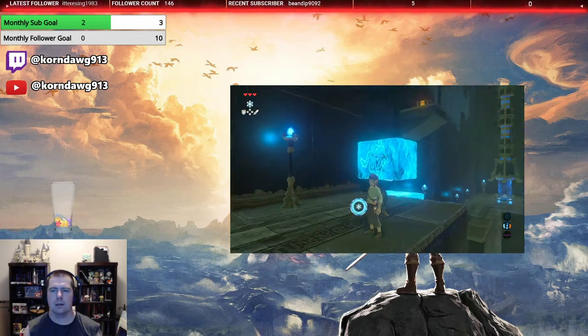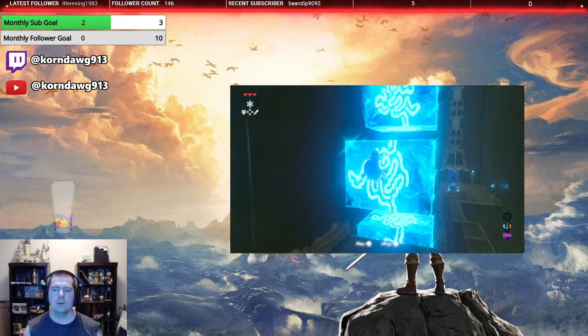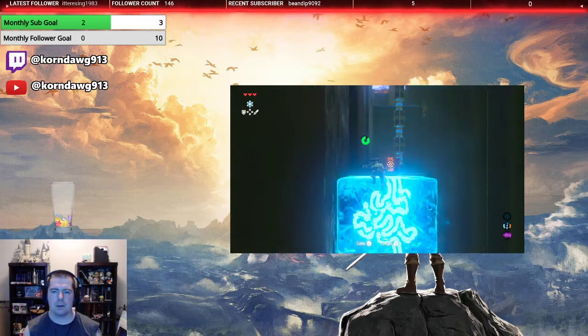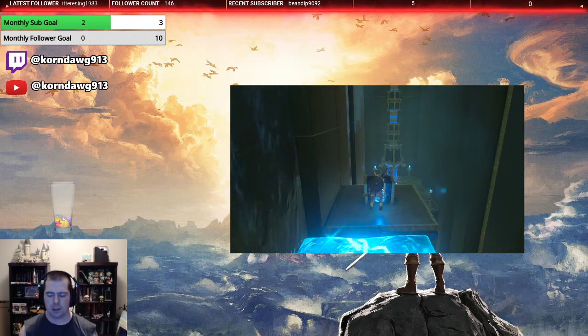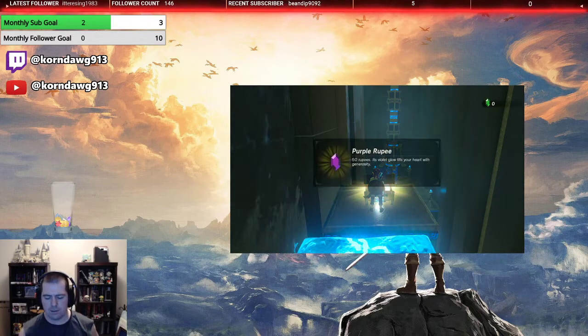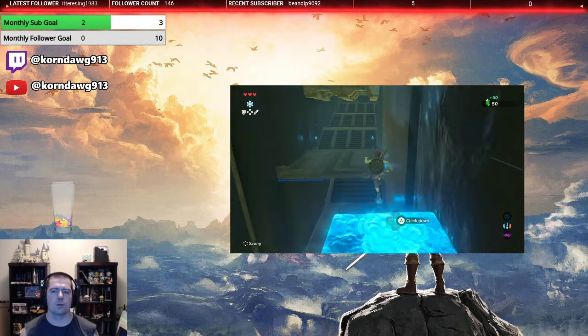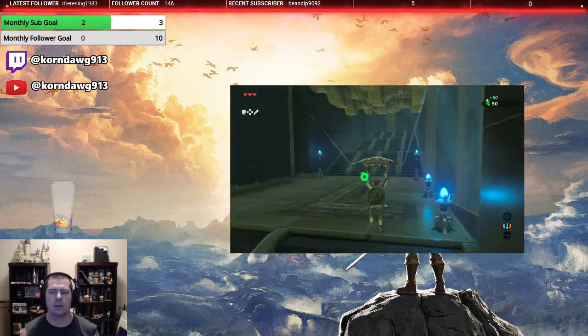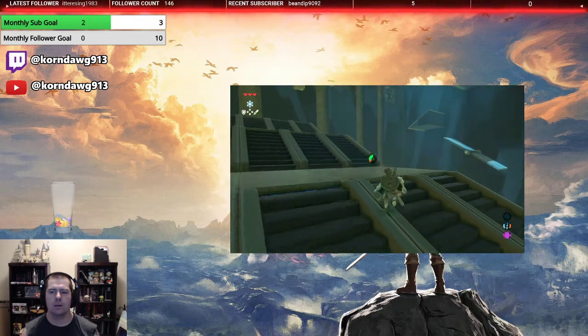Before we move on, we're gonna do a little bit of stair-stepping. We go up, we go up again. We don't jump on top of the treasure chest. Here is the hidden treasure chest of this particular dungeon — it contains 50 rupees, the first rupees we've actually obtained in this run.